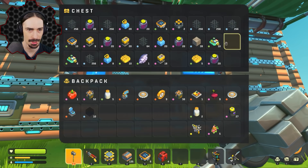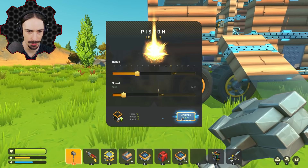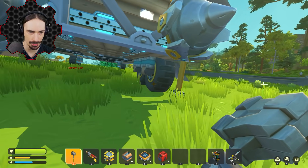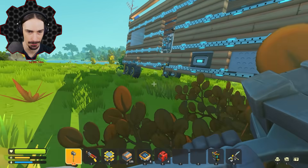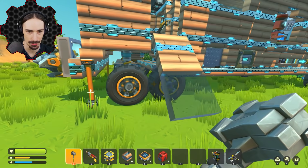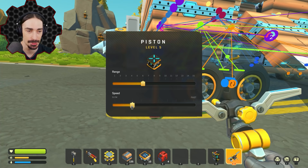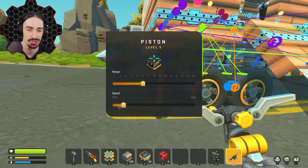I'm still sliding after getting out of my seat, so let's get some component kits and upgrade these things. That definitely makes them stronger — I'm going to upgrade them twice each to level three. We're definitely lifting up now, but are we actually off the ground yet? Let's go up to six. I think I finally found the sweet spot: six range at three speed on a max piston can lift up the left side of my vehicle.